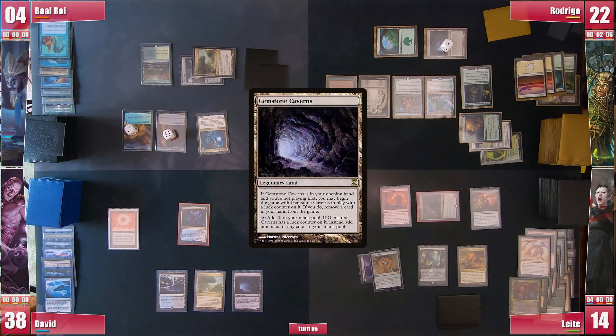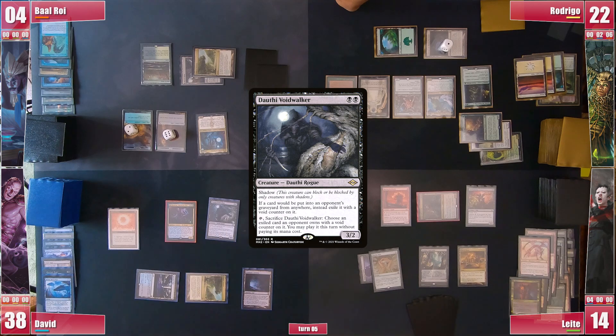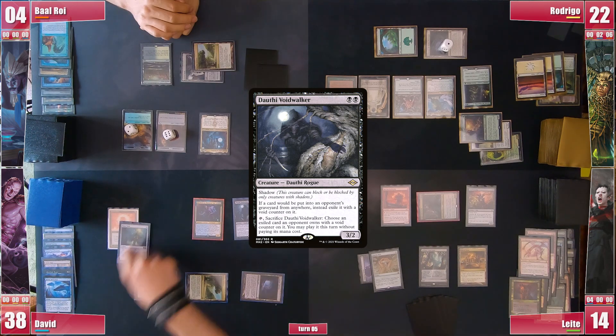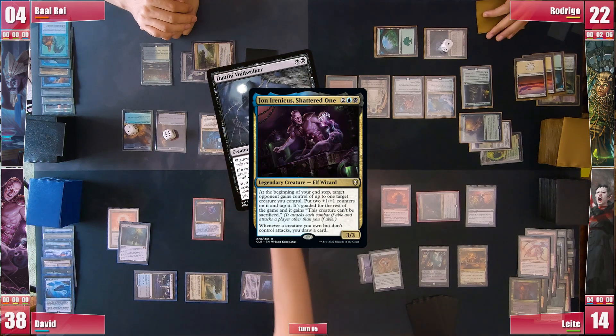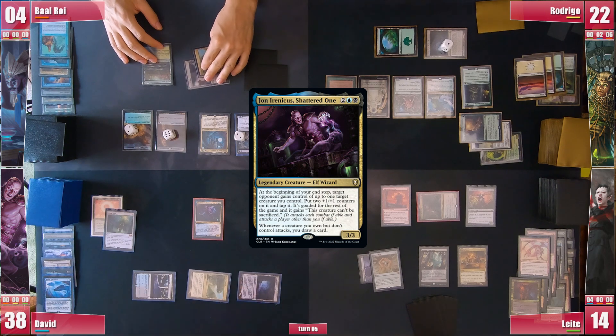David found a land, a Gemstone Caverns. He then casts a Dauthi Voidwalker which can stop Baal's combo in case he finds another land. He still casts a Mana Vault and then goes into his endstep triggering his commander and giving Dauthi to Baal, hoping he does some more damage to Rodrigo before he takes the game.